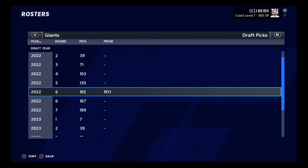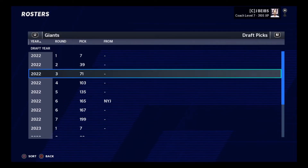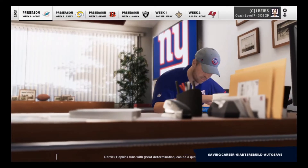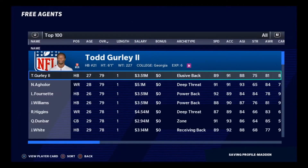We made a draft day trade - we traded away our seventh rounder last season for the Jets' sixth rounder this season. So we have a first, a second, a third, a fourth, a fifth, two sixths, and a seventh. We are going to be making multiple moves because we do have some players that I would like to sell.